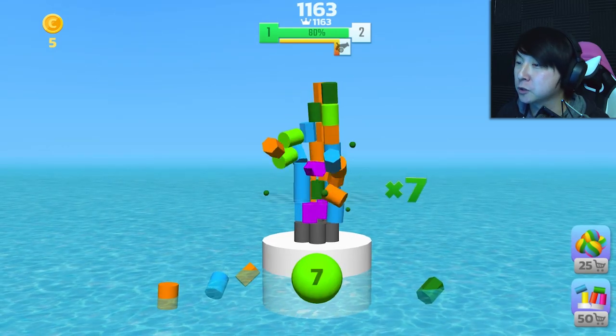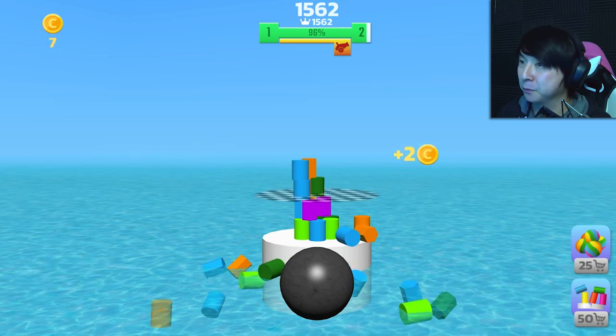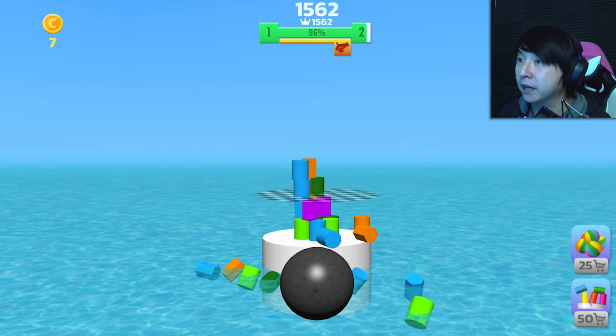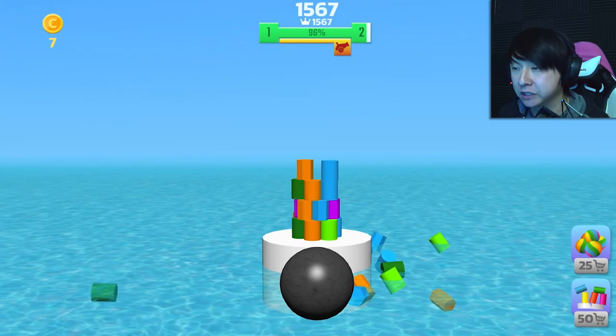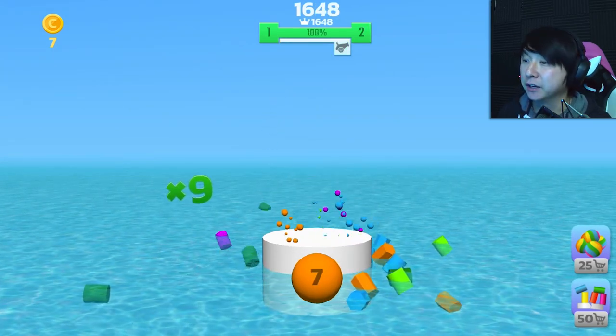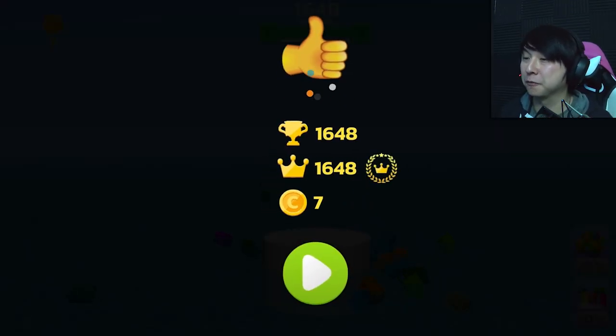Oh my gosh, this one's lined up. So if there's the same color, a little emoji popped up and went yay at me. And we unlocked the cannon thing - so this is just a cannonball, straight up cannonball. I can just shoot this wherever. It just goes all the way through the tower and destroys it. That's sick. That's so good.